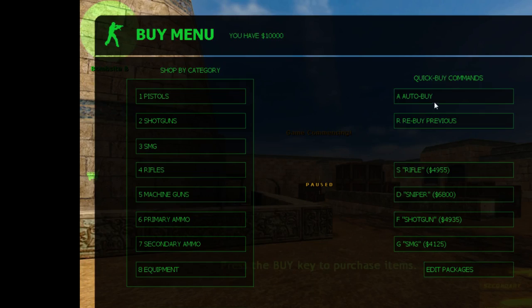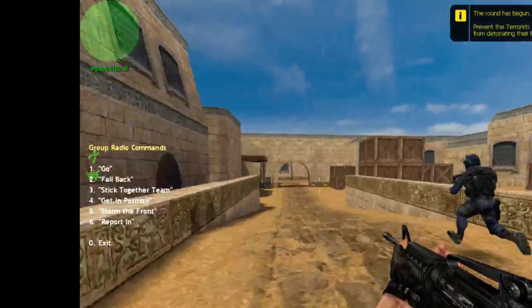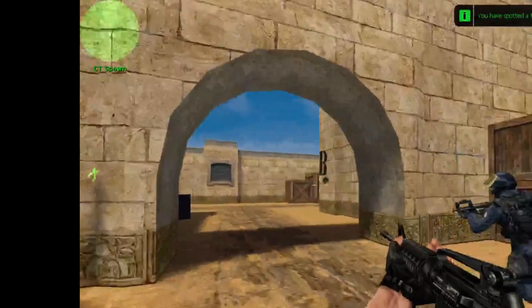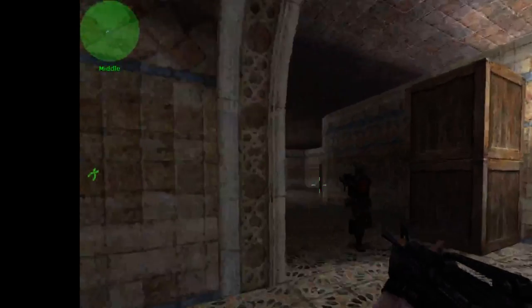Okay, so first — all I know is you buy. I'm going to do an auto-buy just for now. B is to buy. As a team, in this game mode, there's two bombsites. One's right here and the other one is over in A. You want to defend them, so if they plant the bomb, you stop them.